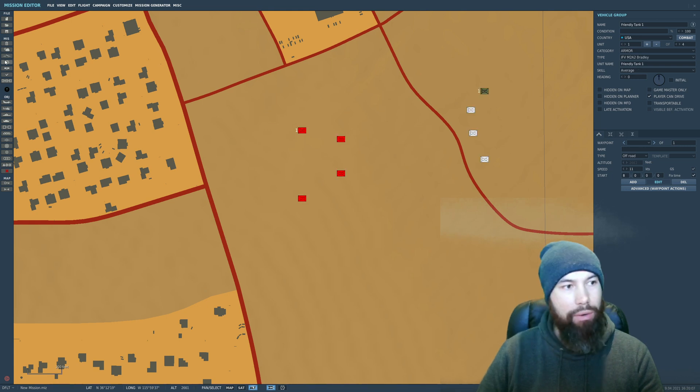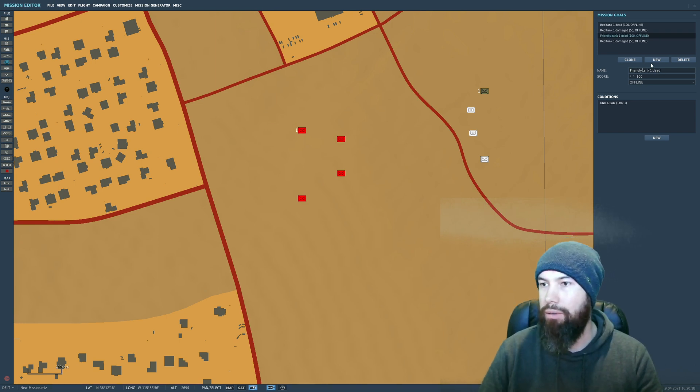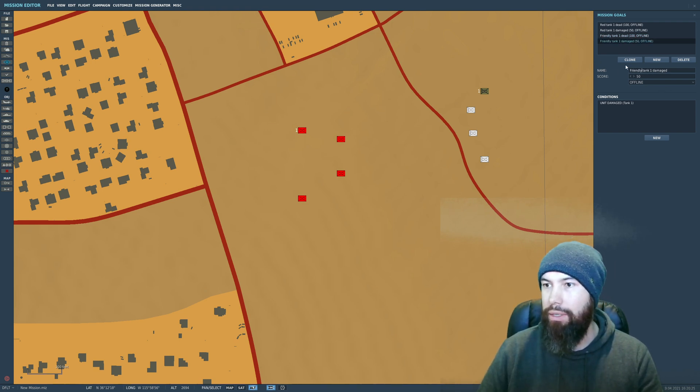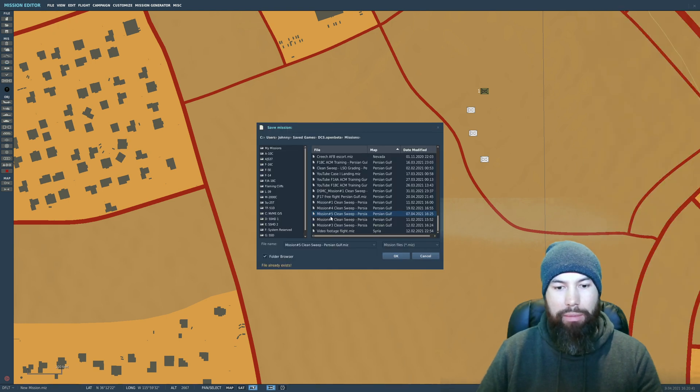Now let's do the exact same thing for the blue guys. Clone one of the existing goals, change it from Red Tank to Friendly Tank, and update the unit to Friendly Tank 1. Apply the same kill and damage point values for the friendly units.